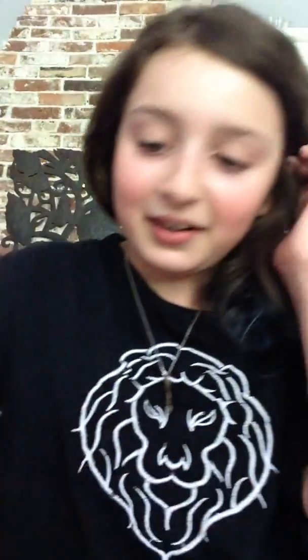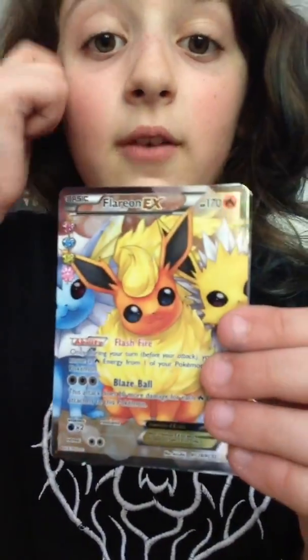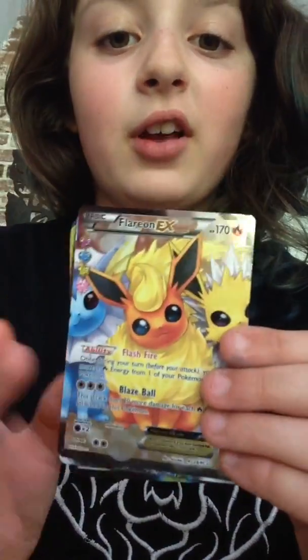So to recap: we got a Reverse Lightning Energy, a Radiant Collection Full Art Flareon EX — a good one to get a duplicate of — a Blastoise EX out of the Blastoise EX box, the Full Art Blastoise promo card with Gyarados and Vaporeon in the background, and the Full Art Articuno. I'm so happy I didn't get the Manaphy, because if I hadn't been redirected at GameStop I wouldn't have found the Blastoise box.